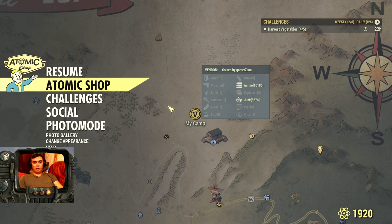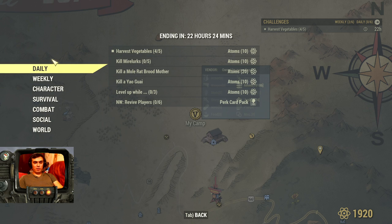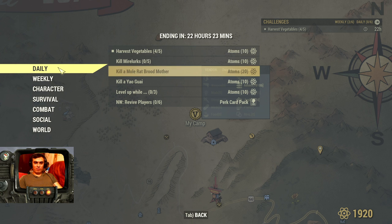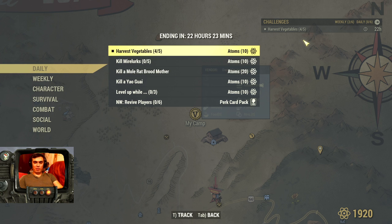Let's take a look at the daily challenges — they're pretty easy ones. I'll quickly read through them and show you how to complete the ones I know, which is pretty much all of them. The first ten atoms can be acquired by harvesting five vegetables. I'll show you a location, but if you have vegetables on your farm, this is an easy one.